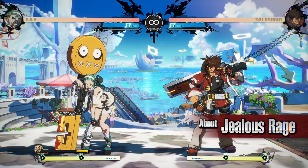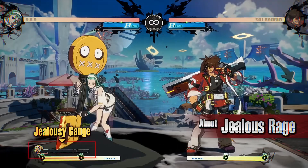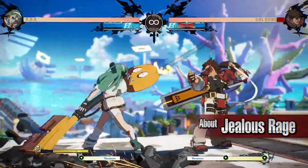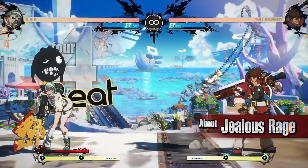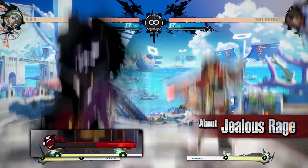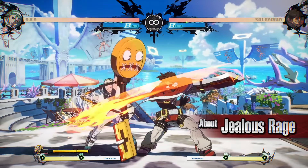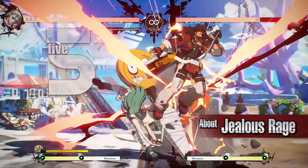Jealous Rage ABBA can switch modes via the following actions: using Changing and Swaying, hitting the opponent with Bonding and Dissolving, or hitting the opponent with The Law is Key, Key is King. While in Jealous Rage, ABBA gains greatly improved movement and most of her normals, special moves, and overdrives have different properties. The Jealousy Gauge depletes over time while in Jealous Rage. You can gain Jealousy Gauge by enduring opponent's attacks with Frenzy and Astonishment, or when certain moves are blocked or hit the opponent.